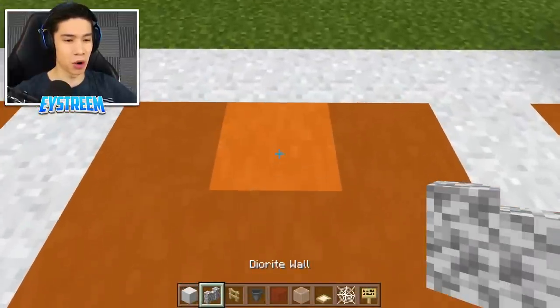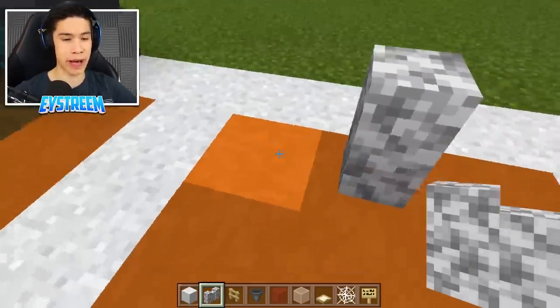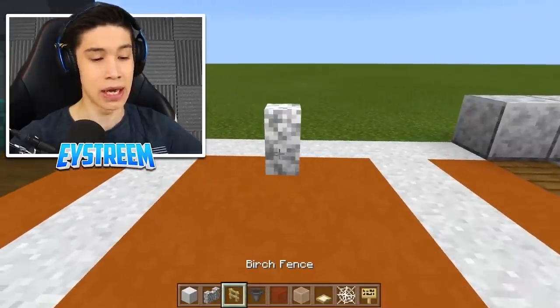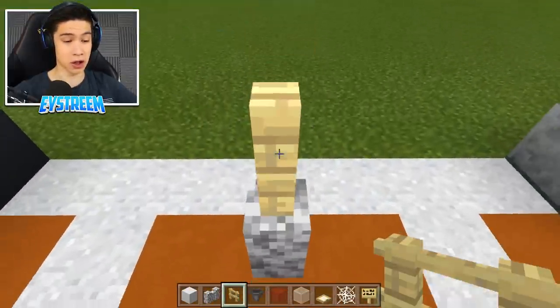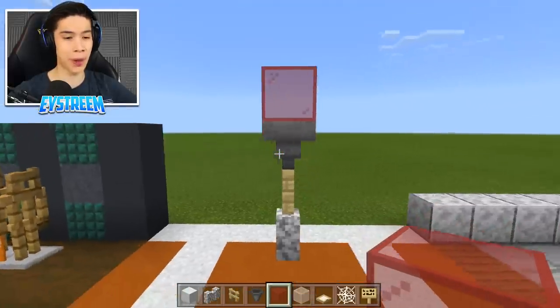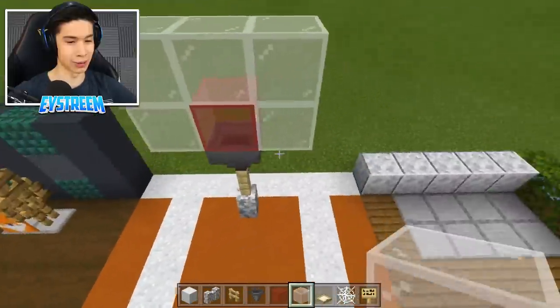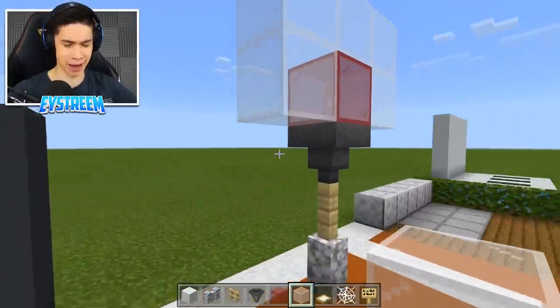Grab your diorite wall and place it one block in front of our white concrete powder, centered in the D. Then grab your birch fence and place that on top. Grab your hopper and place that on top. Then place your red stained glass directly on top of our hopper and surround it with your white stained glass. You can already see this thing coming together.